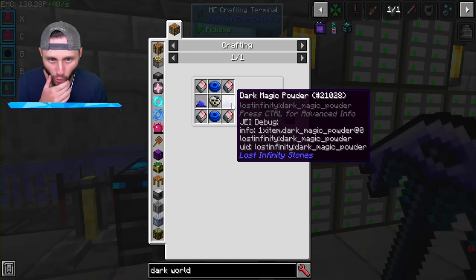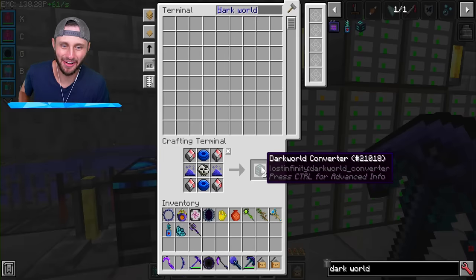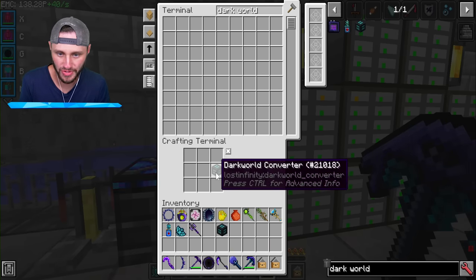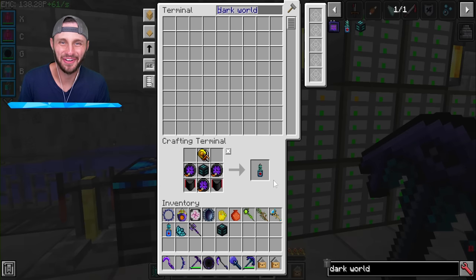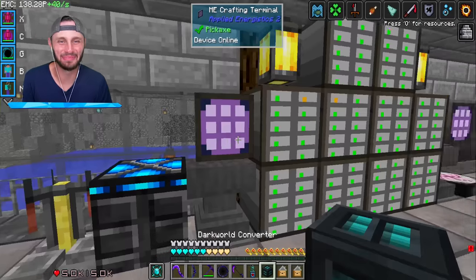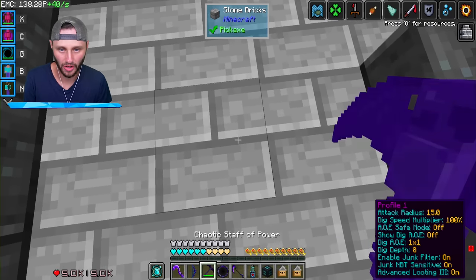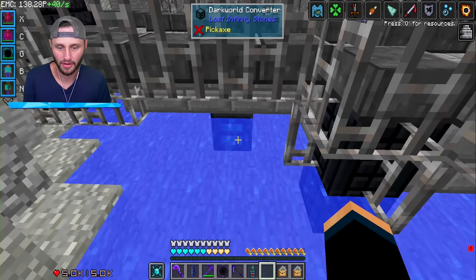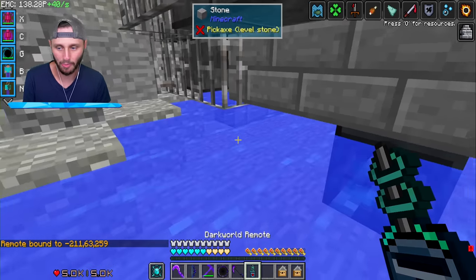If I use those multi-versight plates with the powder and the skull, I get something called a dark world converter. Now if I use one of those with an advanced signal receiver, there we go — the dark world remote. Boys, we are bringing the upside down to the overworld. I'm gonna put this underneath here, then bind this remote to this. Remote bound.